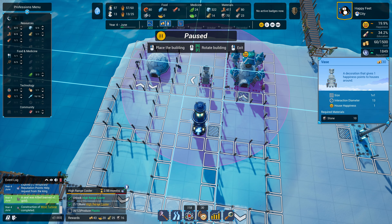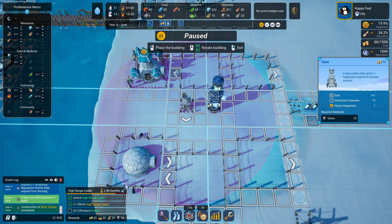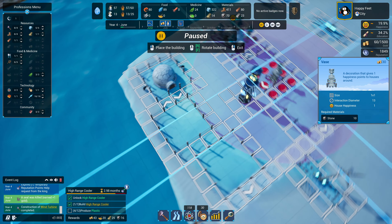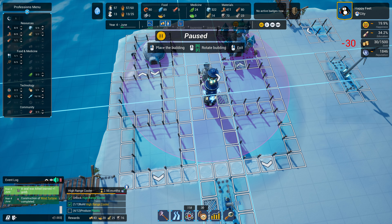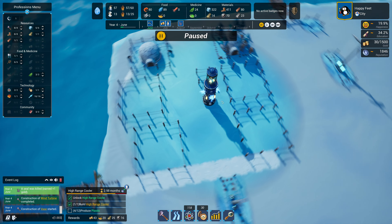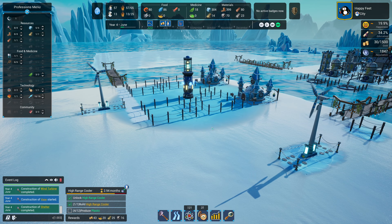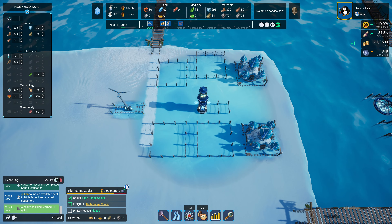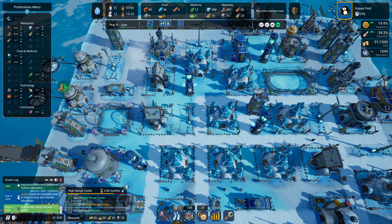We left space open for decorations for exactly this reason - this decoration can cover all of these houses. It has to go right here to reach all of them, and we'll put a decoration right there too which increases happiness in that area. As we get all six houses built, I can then tear down four of the old houses. The coolers covering them can stay.